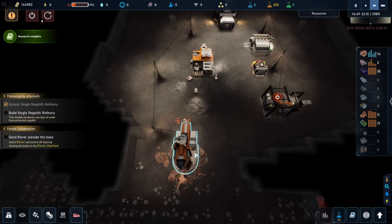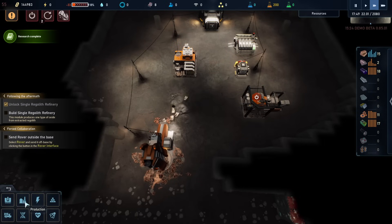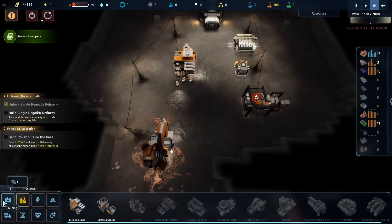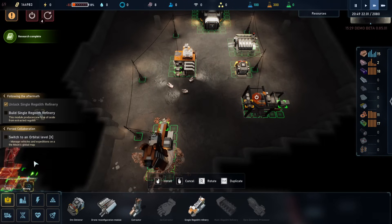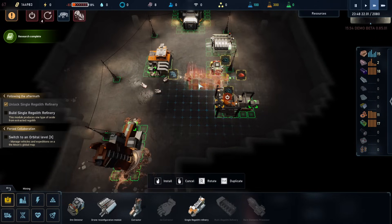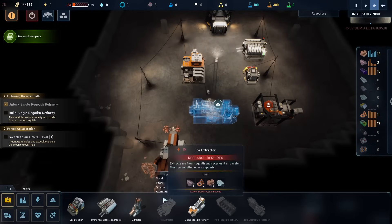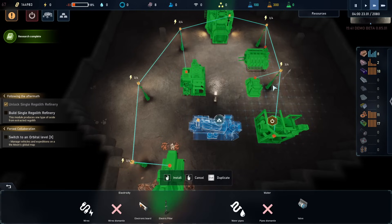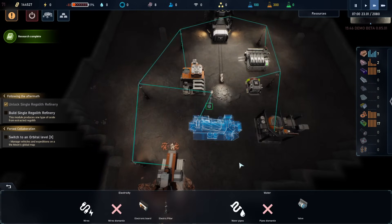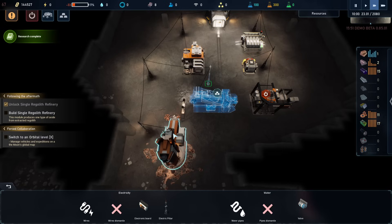Drones idle — there's nothing for the drones to actually do. And we can now do the regolith factory that we wanted to. I'm trying to line it up according to the ones here. This thing goes in here — that's a lot. And then once we have the belts, then we can actually hook these up with belts. Because then it goes from here, mining the regolith with a high percentage of steel, going into the single regolith refinery, where we then take one of the materials we extract from the regolith.